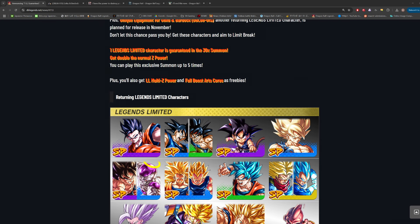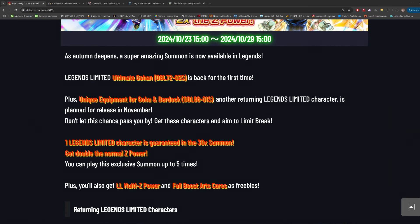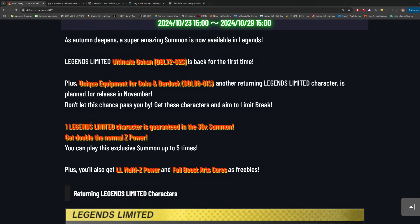Goku and Bardock are the characters I want to quickly talk about, because if we scroll down in this tab we can take a look at the description here. It's a bit strange they decided to mention this here instead of making a separate social media post. The description says a 'returning Legends Limited character is planned for release in November' — they straight up tell us Goku and Bardock are going to be getting a unique equipment next month.